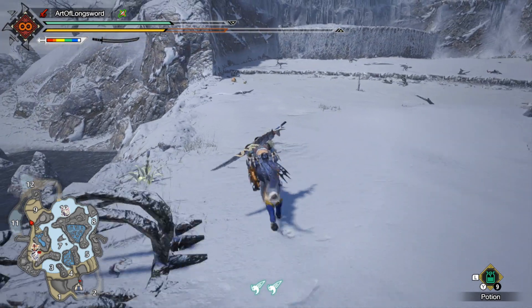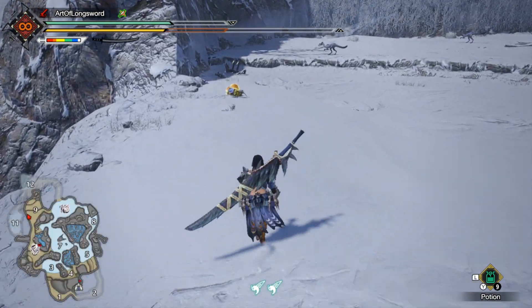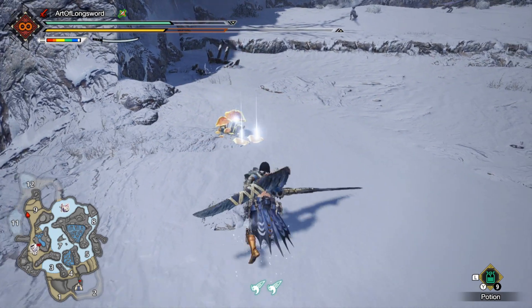Next item on the list is a quality stomach, and these drop from the little insect creatures that can be found on every map. I'm going to show you an example from the frost islands. It's not a rare drop so it's pretty easy to get.